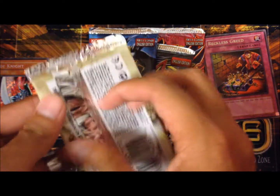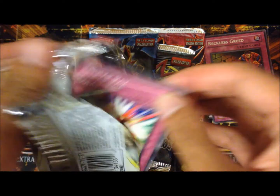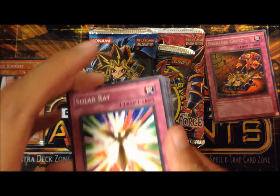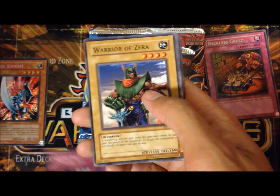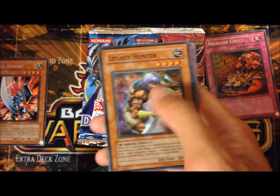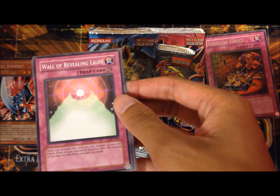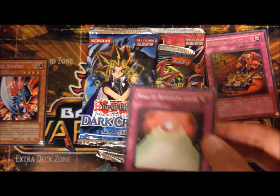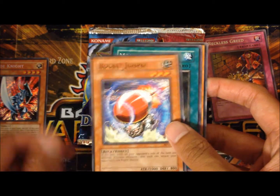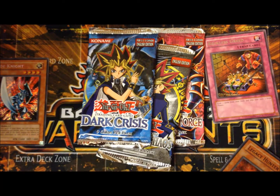Now for Ancient Prophecy. We got Solar Ray, Warrior of Zera, Goblin King, Mystic Walk, and a Super Rare Legacy Hunter — it's the card that looks like Don's Alu but it looks like a girl honestly. I'm happy I got a foil though. Wall of Revealing Lamp and Night Assailant — Night Assailant's a good card.